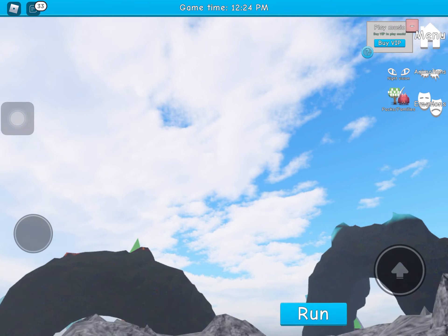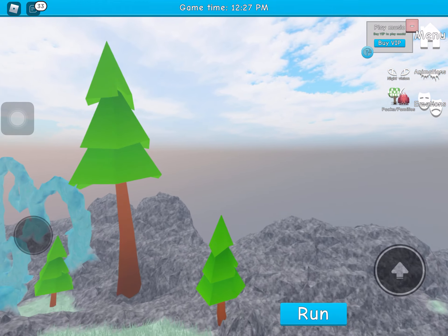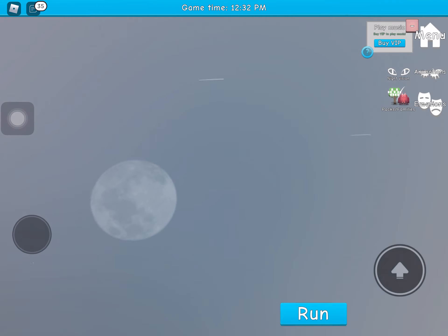Hello guys, today we're going to be showing how to do a handstand in Dragon's Life. So basically you have to fly, zoom in, you have to go down into the void. You have to fly down into the void. Then you should be doing a handstand.